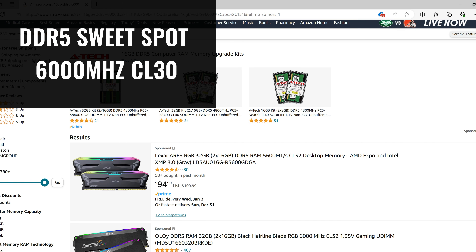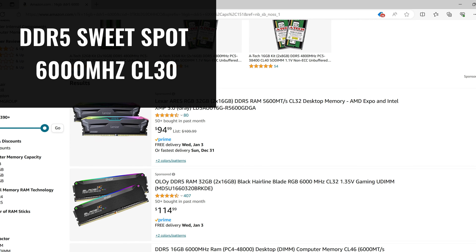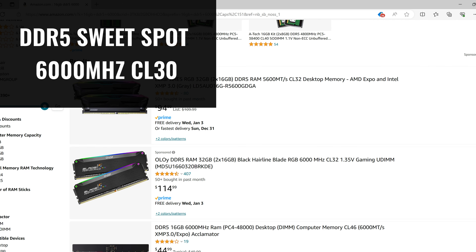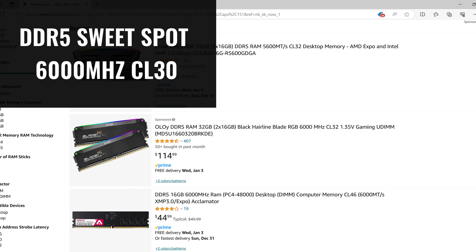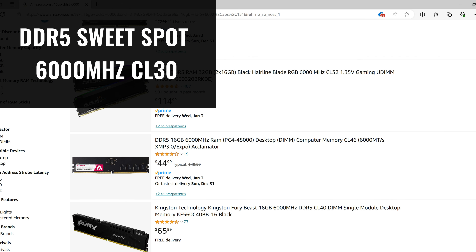DDR5 memory operates at much higher frequencies than DDR4, but there have been a lot of issues getting the fastest DDR5 memory kits to work well with even the most extreme current generation CPUs. While there are DDR5 kits that operate at speeds of up to 7600 MHz, they aren't a great option at the moment. Right now, the sweet spot for DDR5 kits in terms of price to performance seems to be right around 6000 MHz with a latency of 30. This will change in the future as new CPU generations get released that can accommodate faster memory.